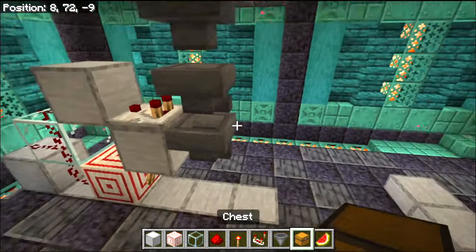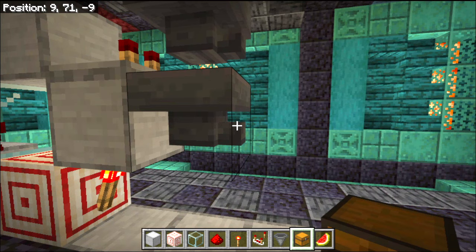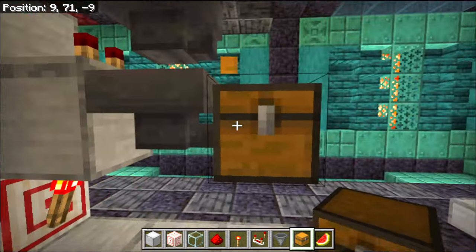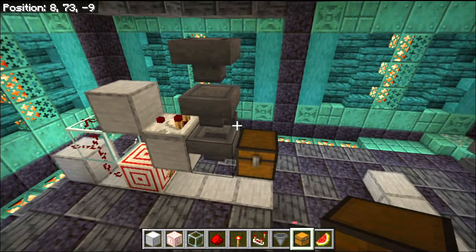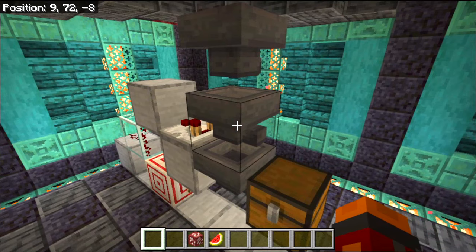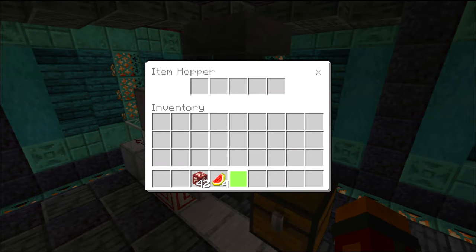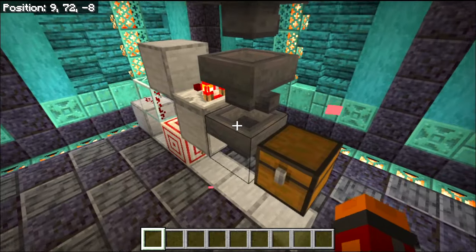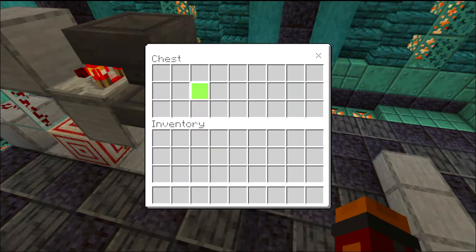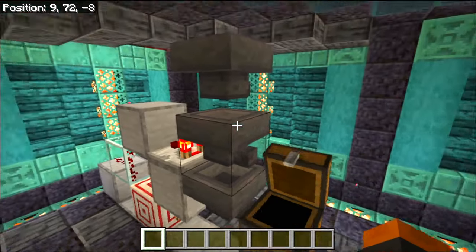Now we're going to get a chest and place it here — that is where the items are going to be sorted into. We've nearly finished the item sorter, so we're going to put our four unsortable items in here like this, and then we're going to put the nether quartz ore in there. Of course one drops down into here, and now it's ready for all the rest of the quartz when it gets filtered to come into the chest.